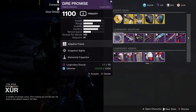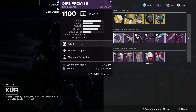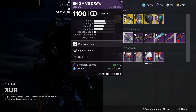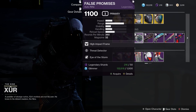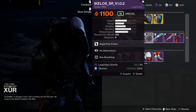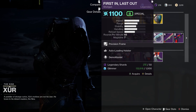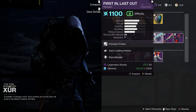That's it for the exotics. Let's check out the legendaries — weapons and armor. First we've got the Dire Promise, which comes with Snapshot Sights and Elemental Capacitor. Snapshot Sights is good for PvP but I'm not sure about Elemental Capacitor, so that's a pass. Enigma's Draw is a sidearm with Opening Shot and Rapid Hit — not too bad, but also a pass. False Promises is a kinetic auto rifle with Threat Detector — again a pass. The Ikelos Sniper comes with No Distractions and Box Breathing, which could be really good for PvE. The First In Last Out shotgun comes with Auto-Loading Holster and Demolitionist — again that could be really good for PvE content.